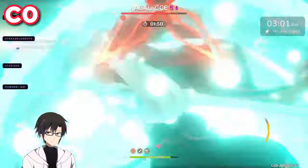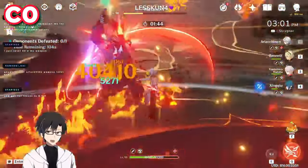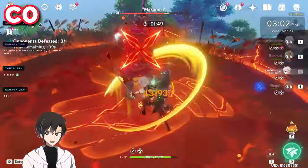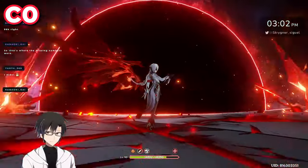We're going to start off with C0, and this will be serving as the baseline for every single damage comparison and the numbers we figure out towards the end of the video. Here's Arlechino with the help of Bennett and Kazuha dealing damage to our dear puppet Masanori — let's see how quickly Arlechino disposes of Masanori at C0 and R1.